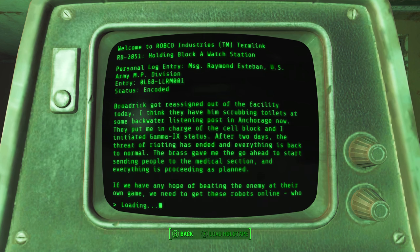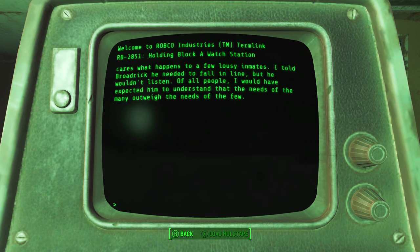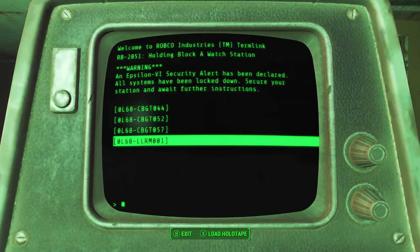The rumors floating around the block are getting worse. One of our informants said that the prisoners are talking about rioting. If the things they're saying are true — that inmates are getting dissected and the parts used for robots — I almost can't say that I blame them. Esteban said we should go right to Gamma 9 status, but I don't want to push the panic button unless I absolutely have to. I've decided to take this all the way to the top and meet with General Rawlings. Criminals or not, these experiments are wrong and they need to be stopped before it's too late. Last entry — Raymond Esteban: Broderick got reassigned out of the facility today. They have him scrubbing toilets at some backwater listening post in Anchorage. They put me in charge of the cell block and I initiated Gamma 9 status. After two days, the threat of rioting has ended and everything is back to normal. The brass gave me the go-ahead to start sending people to the medical section. Who cares what happens to a few lousy inmates? I told Broderick he needed to fall in line, but he wouldn't listen. The needs of the many outweigh the needs of the few.